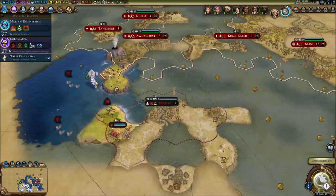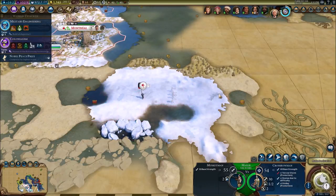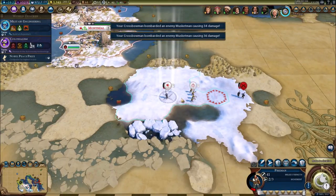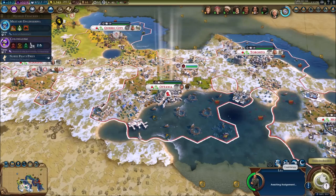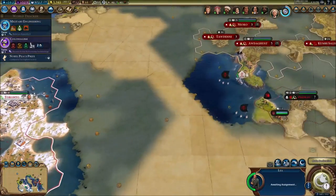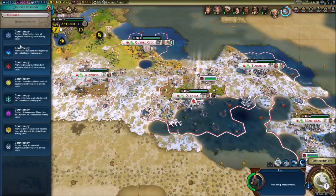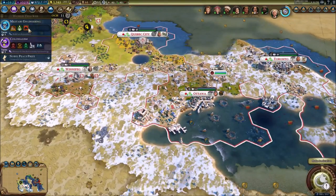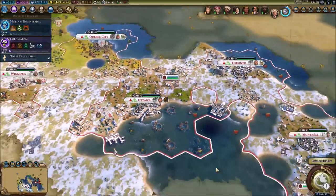We're gonna go ahead and send this guy around that region. The musketmen over there have better infantry than us — they're pretty dangerous compared to us. My spy can only counter spy right now. I don't want people stealing my technologies, so I'll keep him on counter spy duty. In one turn we're gonna get military engineering and colonialism — I'm really interested to see how we're gonna get the ice hockey rink from that.